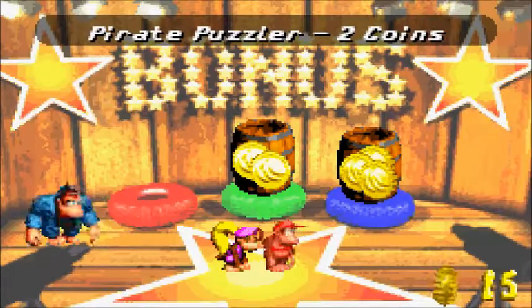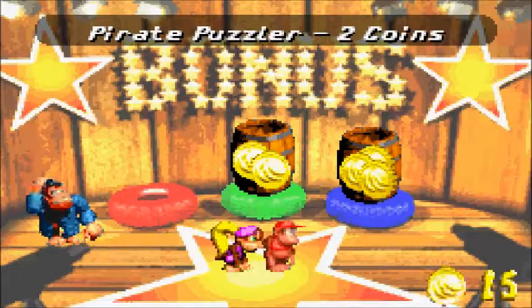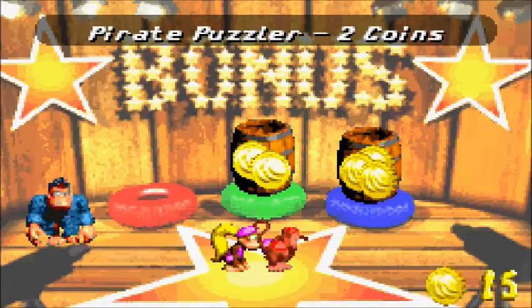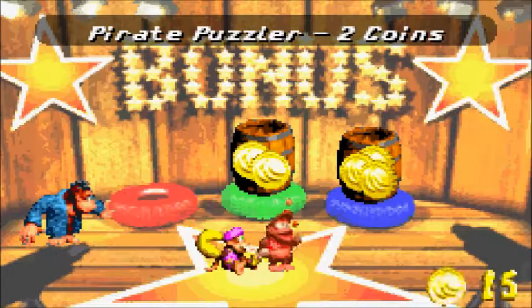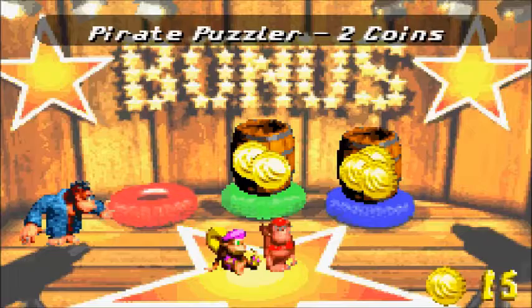You'll notice there's the red barrel, the green barrel, and the blue barrel. Each barrel gives you the corresponding amount of lives. However, each descending color gets progressively harder and costs more to play.